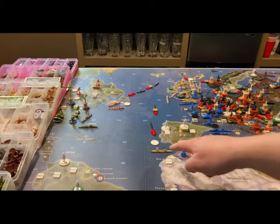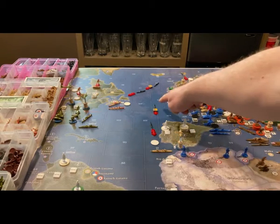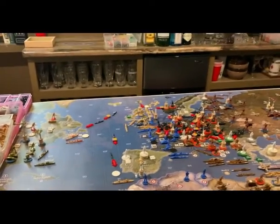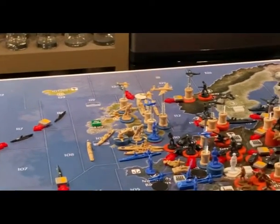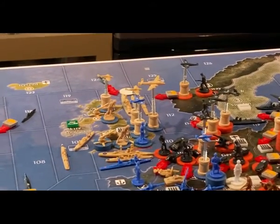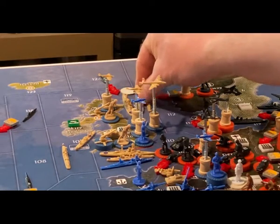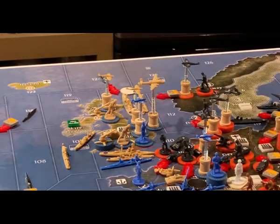We're going to go after the British cruiser in C-Zone 91 with two subs from 108 and 103. We're going to go for only one of the two British naval stacks up by the home islands — C-Zone 111 — coming in with a sub from 124, a fighter from Norway, two fighters and three tactical bombers from Western Germany, and two strategic bombers from Germany.